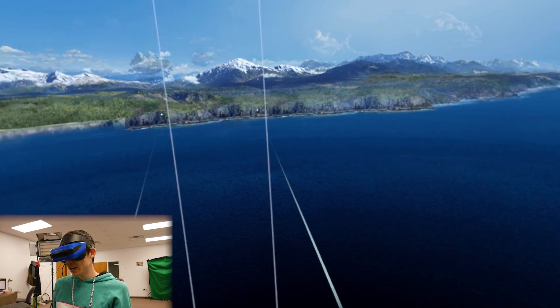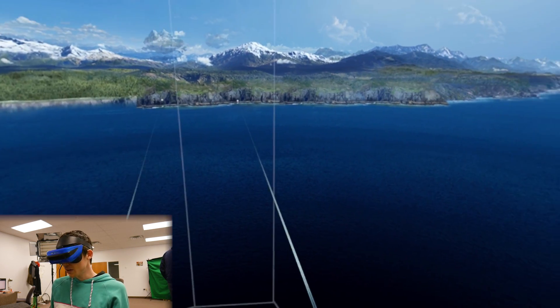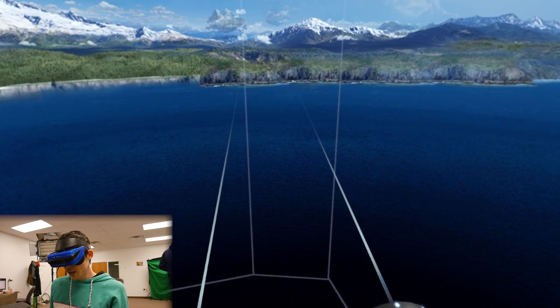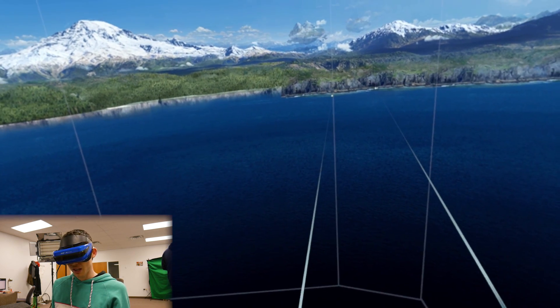So we'll teach you guys how to do it — hopefully you guys can use this and go find your own Easter eggs and exploits and report them back to us. Anyways, let's just jump into the video. All right, here we are guys. I know it's only been a day since we released the previous exploring the cliff house video. Robbie on Twitter sent us a link to a guy that figured out how to break outside of the portal. We'll teach you that in a minute — this is the farthest we've been able to make it.